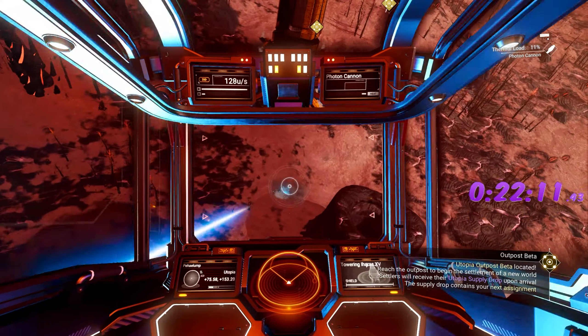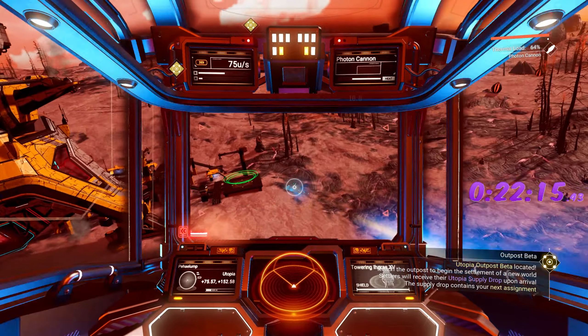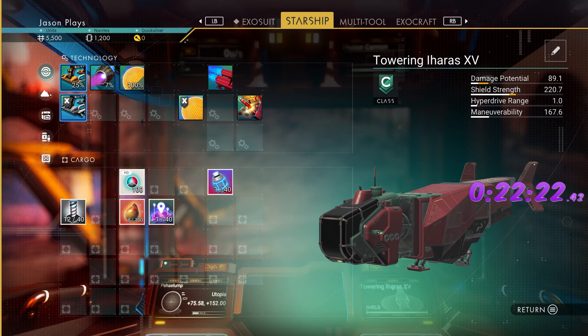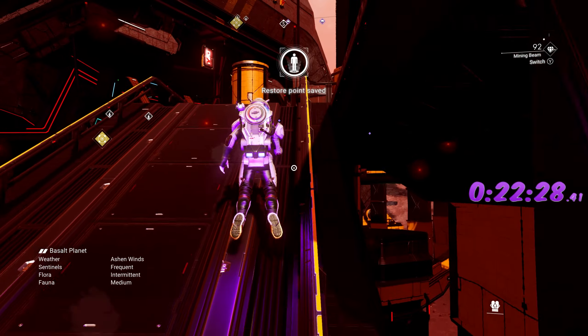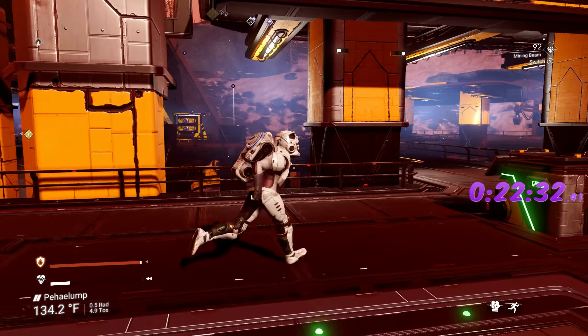As we're looking around for our planetary archive — there it is right there. We're going to shoot the ground to get some pyrite dust out here as well. Land there, easy enough. We found a shield upgrade — I'll install it and if we need the room later we can delete it.